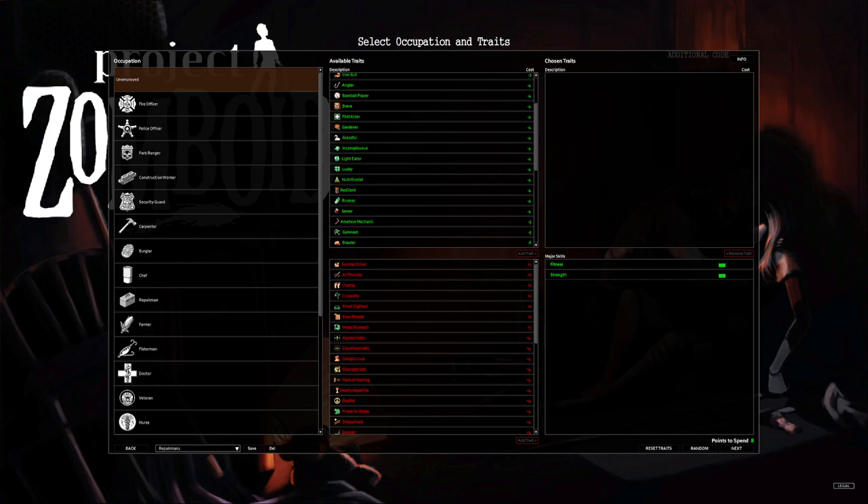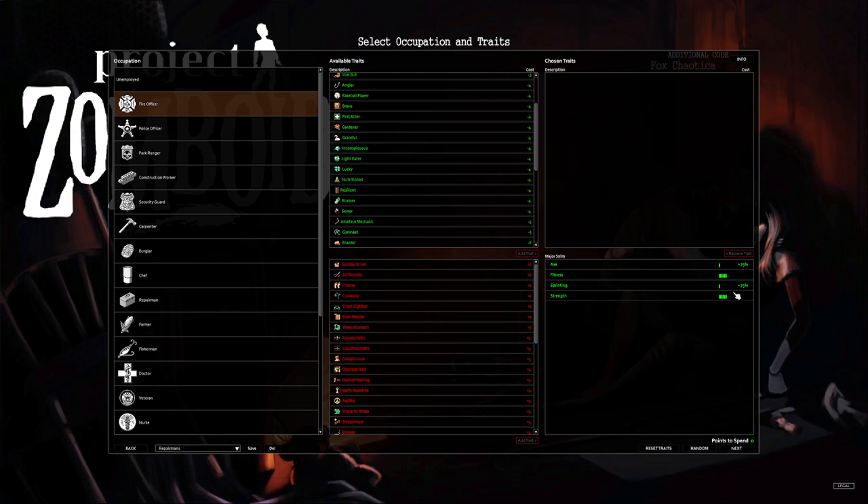Hey, what's going on guys, Bath Salts here. I wanted to do a quick build guide to go over some builds that I like — just my thoughts on the occupations and trades. I know when I first started playing I had no idea what to build. I would typically just go unemployed to get the eight free trade points, but if you're new to the game, this might help you out. The set occupations give you a nice breakdown of any XP buffs you'll get towards skills.